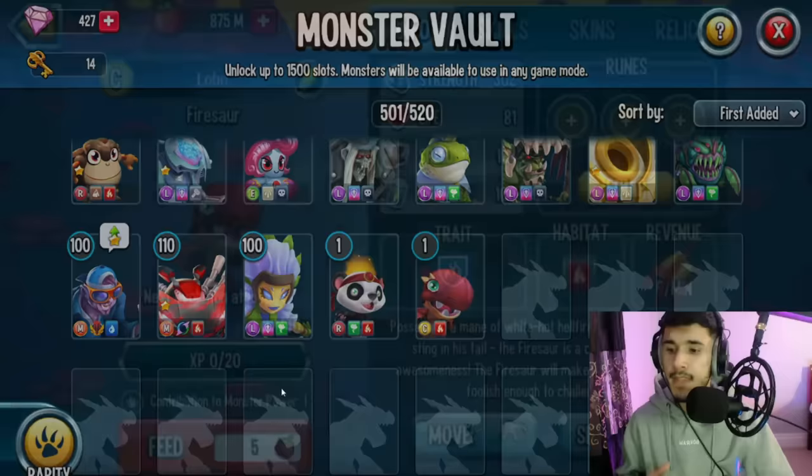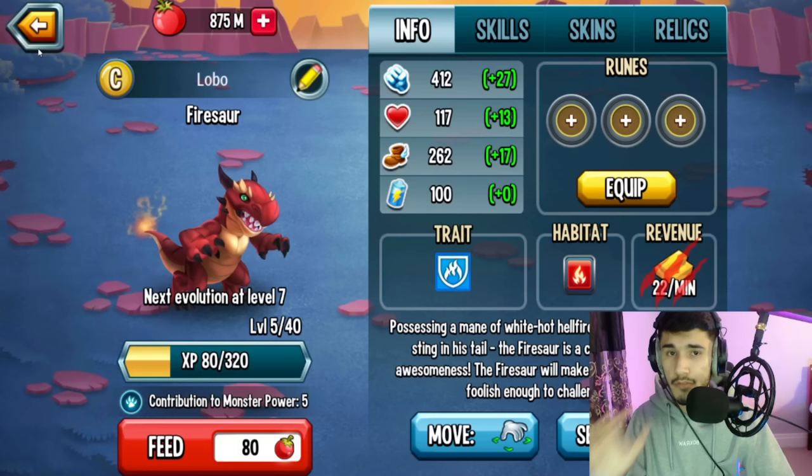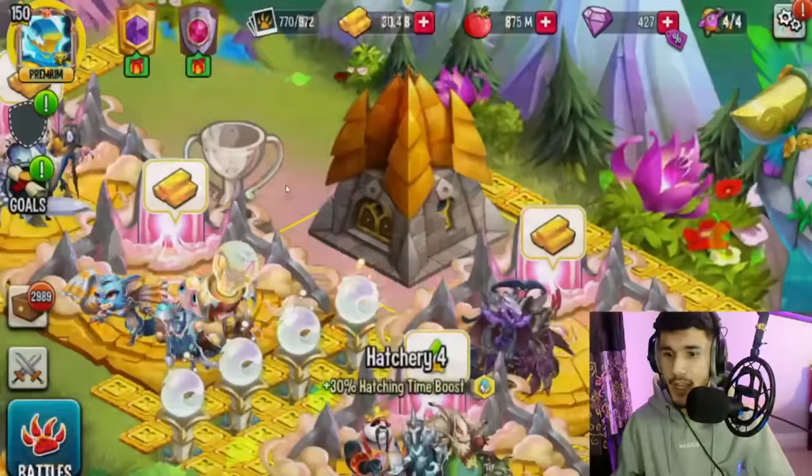So you have both of these monsters. One of them is ready — go ahead and place it. I'm going to place it on my Monster Vault because I don't have any habitats available. It's essentially the same thing, just another place to put it. Feed it up to at least level 4. If you want to get it higher that's up to you, but level 4 should do it.